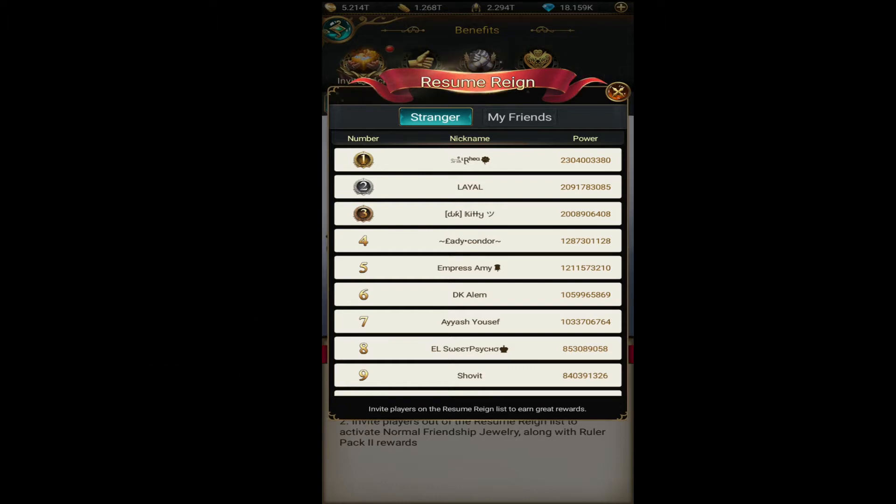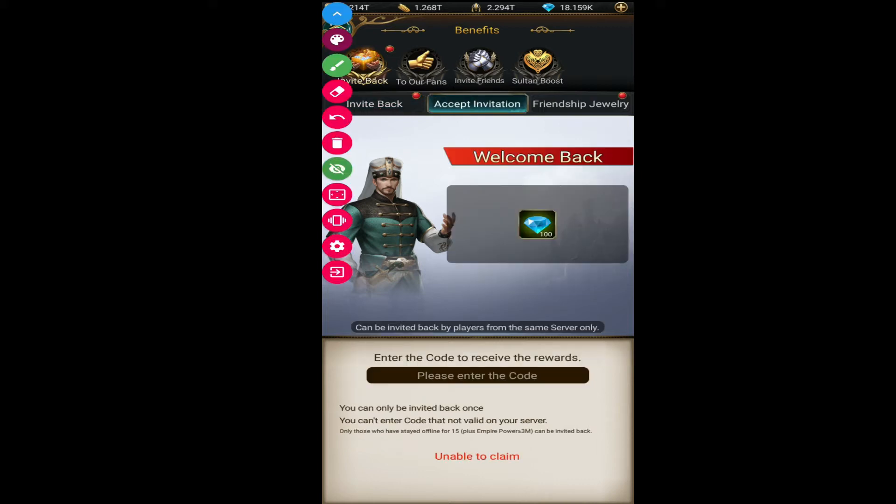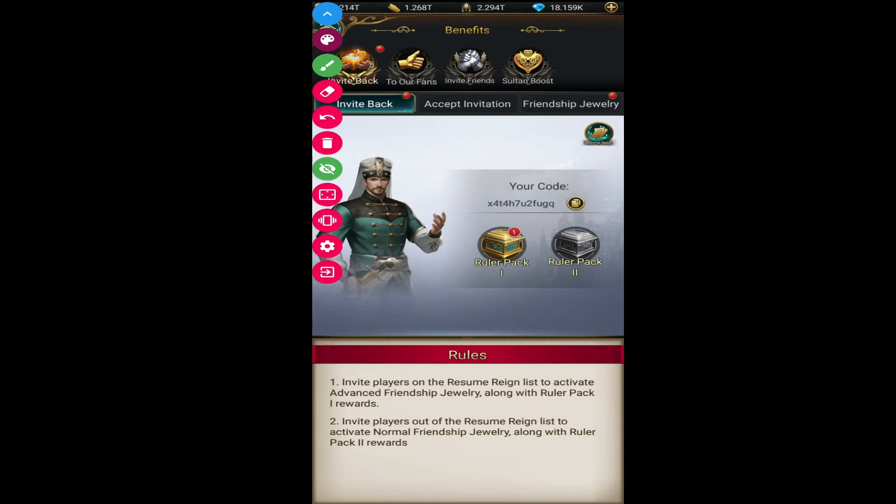You can invite them back and earn some decent rewards. You can even invite players outside the resume-resign list, but they must have been offline for at least 15 days and have greater power than 3 million. You can see right here these are the conditions they must fulfill.